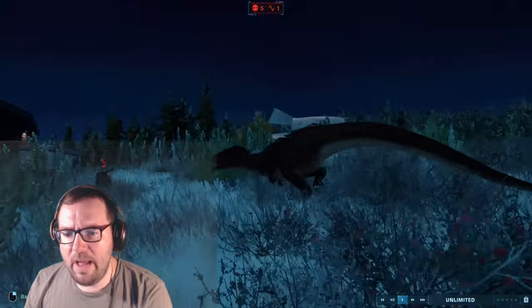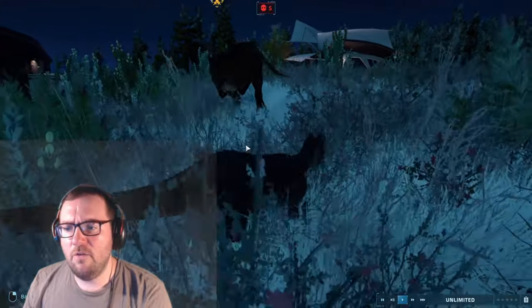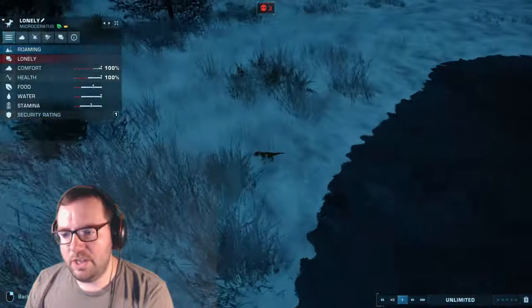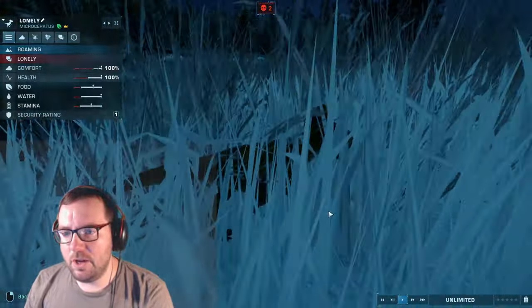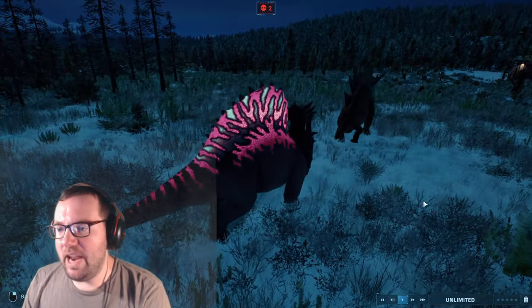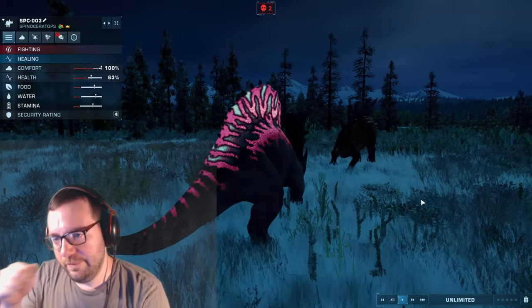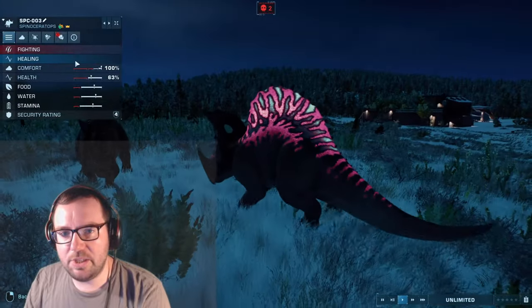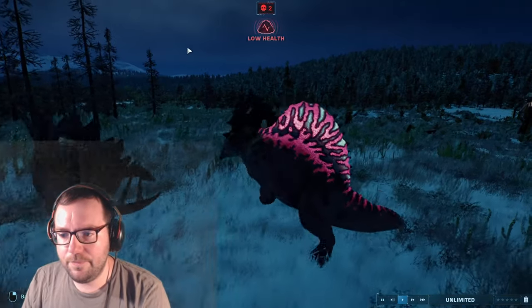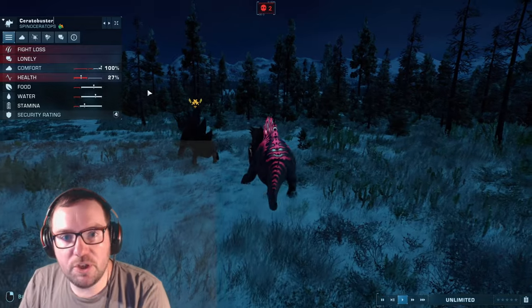A Megalosaurus is fighting a Monolophosaurus at 5% — it took a hit from the Megalosaurus, but it's strong, defensive, and resilient. Lonely is still just chilling over here — surviving for as long as it has is pretty good. We've got Gage fighting a Spinoceratops — this is the same exact Spinoceratops that killed Bruton. Two Ceratosaurs died to this guy — we'll call him Carnage, or how about Cerato Buster. And Cerato Buster lost to Gage.